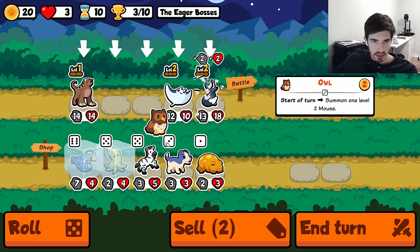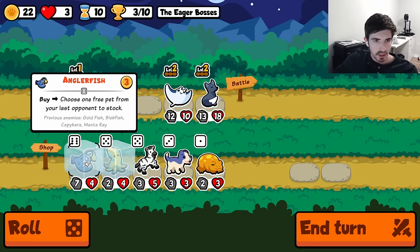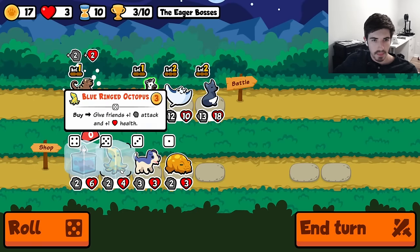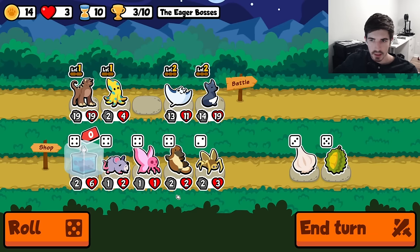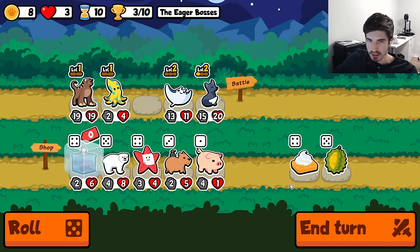I'm kind of tempted to get rid of this owl here, I think I might do that. Manta ray maybe? Lob fish for free, I'll consider it. Let's see — I mean we're on lemon turn, so I don't really want to throw garlic on you. But that also requires us to find it, and that's not a guarantee.